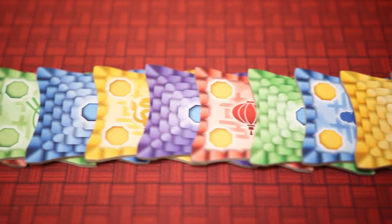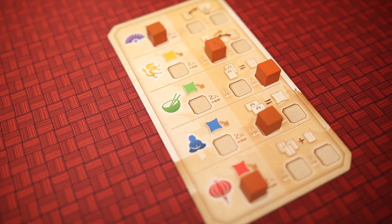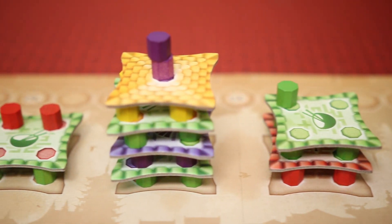Players may use these abilities the moment they get them, and all abilities may be used on a player's turn. Players will go back and forth building columns, floors, and roofs, and the game will end once three full pagodas have been built. In the end, the player with the most points will win.